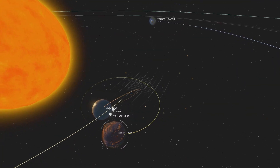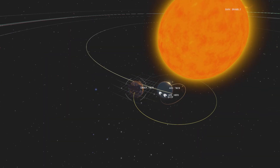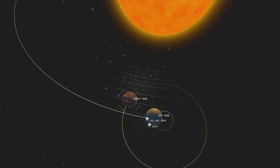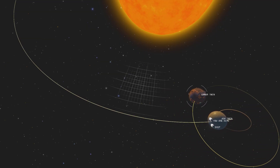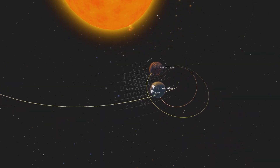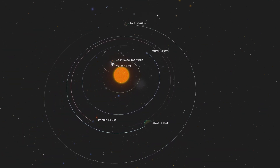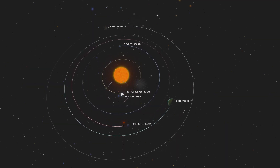I just want to show you guys what the solar system looks like when you're doing this glitch. All of the orbits are just out of whack, changing around and flopping around — the whole solar system is just going crazy. This is the Hourglass Twins and how its orbit looks now; it's just changing up constantly. I'm pretty sure sometimes even Ember Twin goes towards the middle. You can see the lines representing the orbits are all expanding, getting bigger and smaller — it's just pretty cool.